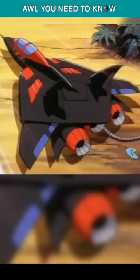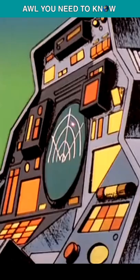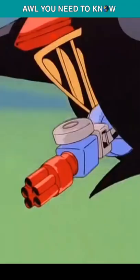The Turbokat is a state-of-the-art air superiority multi-role fighter jet that uses a fly-by-wire system, advanced radars and communication array, and carries a variety of offensive and defensive armament, like dozens of different missiles, a laser, and a gun that fires cement.